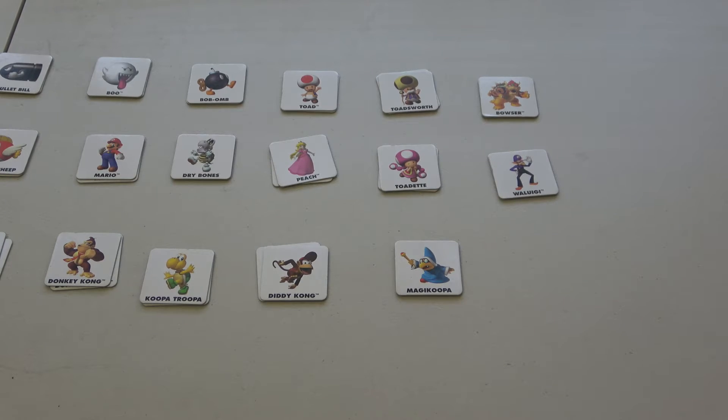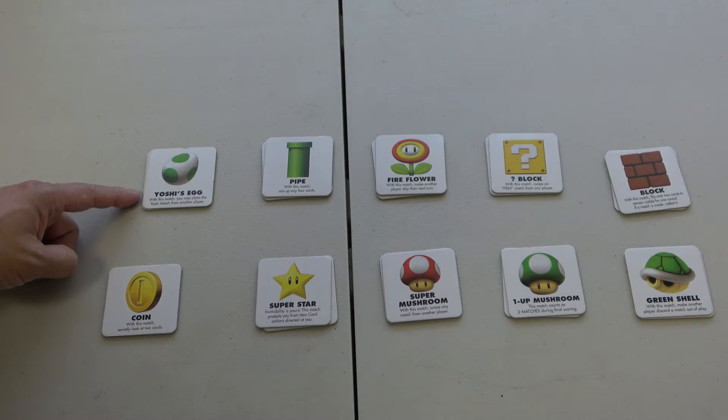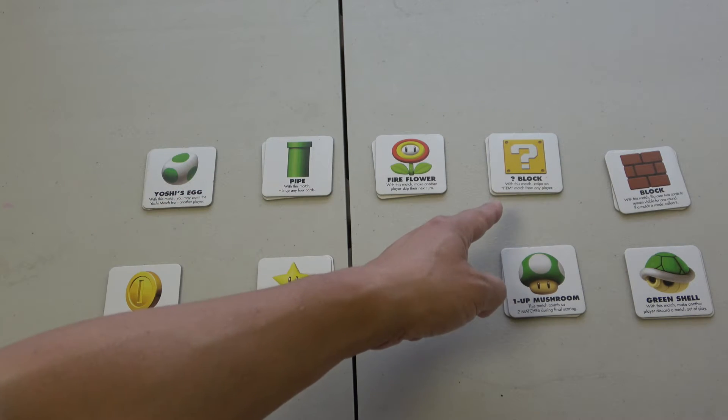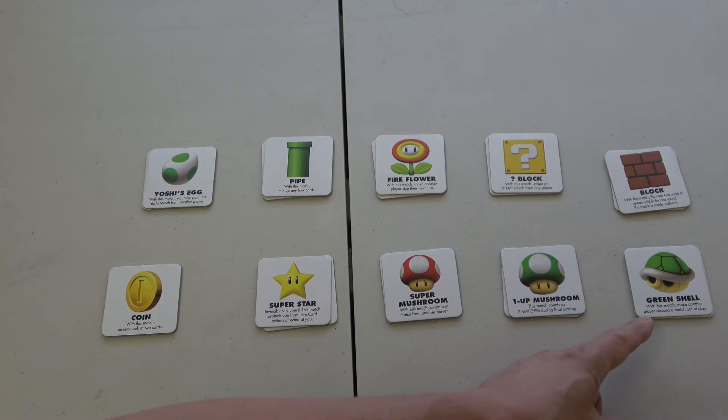Now let's look at the items. There are 10 pairs of items, 20 cards in total: Yoshi's Egg, Pipe, Fire Flower, Question Block, Block, Coin, Super Star, Super Mushroom, One-Up Mushroom, and Green Shell.